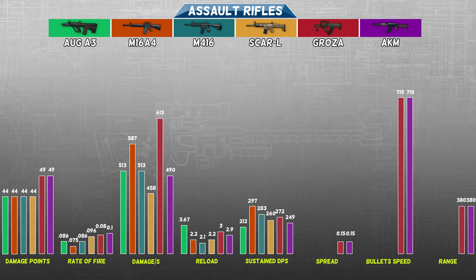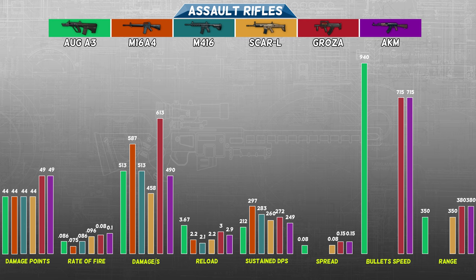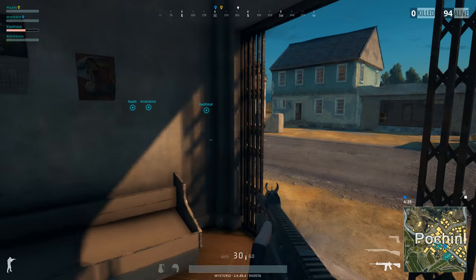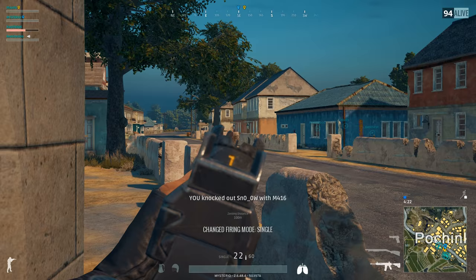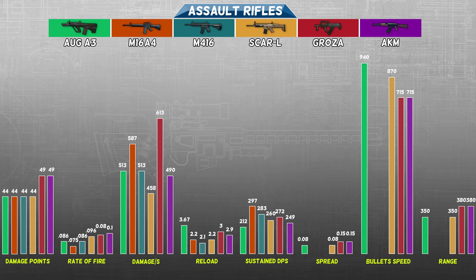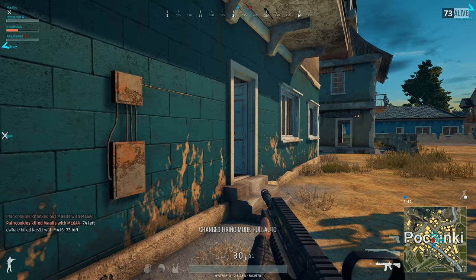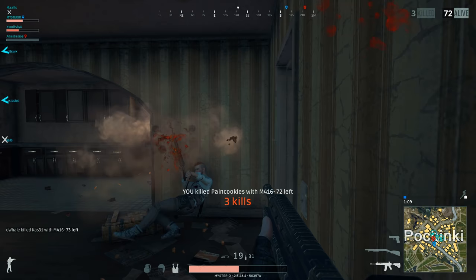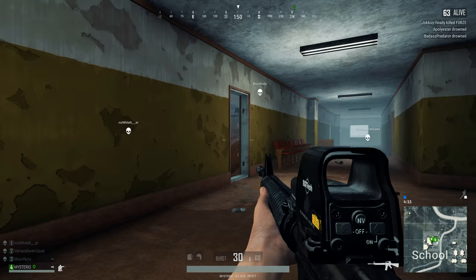The SCAR-L and the AUG A3 both have the same spread rating of 0.08 and a 350-meter range rating. The difference is that the AUG A3 has the fastest initial bullet speed among all assault rifles at 940 meters per second. The SCAR-L has the lowest bullet speed of all the 5.56mm ARs at 870, but it is still way easier to lead your targets with the SCAR-L than with the AKM. The M416 has a spread rating of 0.08 like the SCAR-L, but is slightly better at longer distances with a range rating of 316 meters and an initial bullet speed of 880. The stock gives the M416 the edge — the additional recoil reduction makes it more solid and well-rounded compared to the SCAR-L.